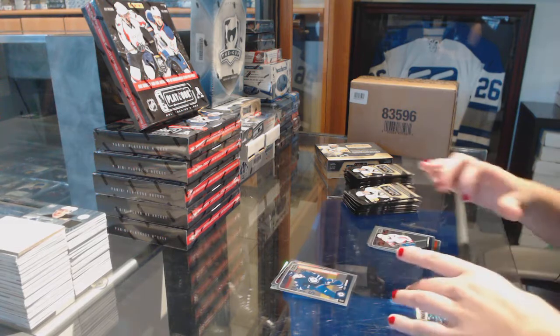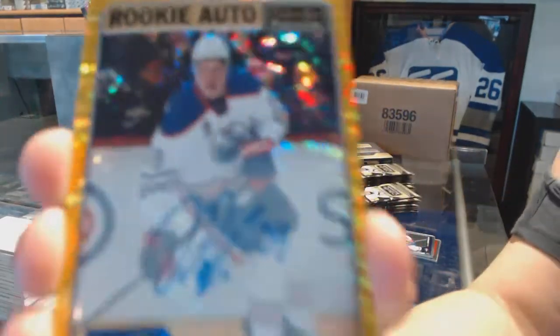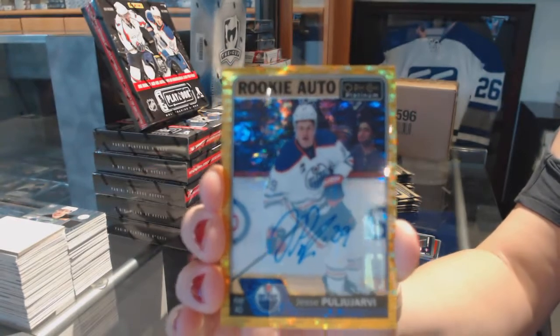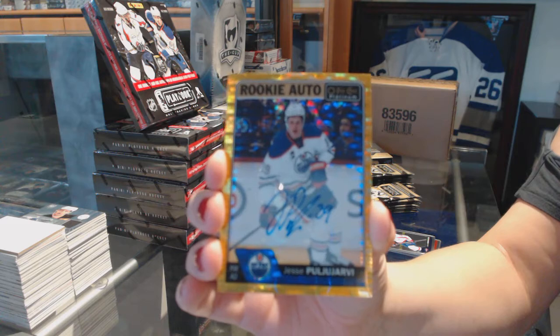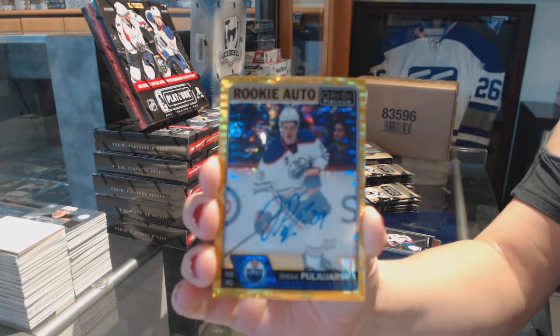We've got a Kyle Connor Rookie and a Seismic Gold Rookie Auto numbered to 25. Yes! Rookie Auto Seismic Gold number to 25 - Yessi Puyarby. That is very nice.